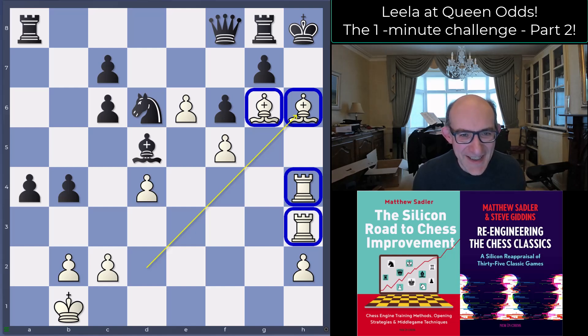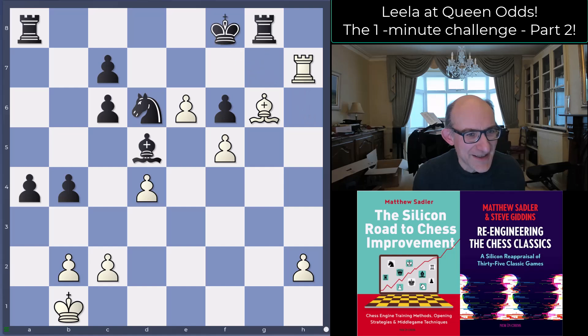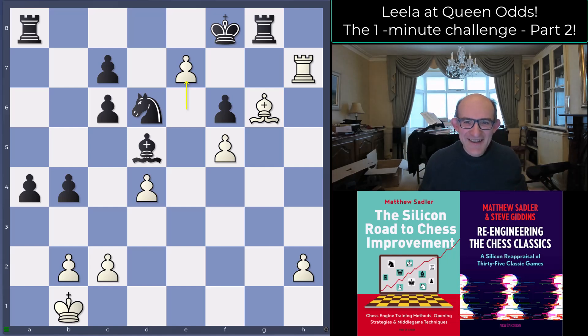By giving material back with knight takes f5, black would actually have been able to save himself — but this is not easy at all to spot when you get hit with bishop h6 and have no time to play. On top of that, this gorgeous mating pattern is very unusual; I don't think I've ever seen anything like it before, so very easy to miss. That was the one-minute challenge — a 3100-rated player who just did not manage to do it. I hope you enjoyed that; got a few more of these to come, so do stay tuned.